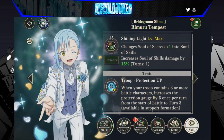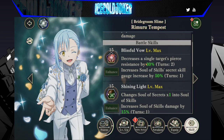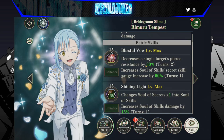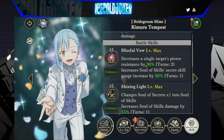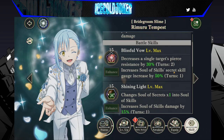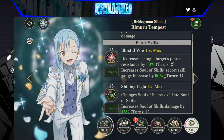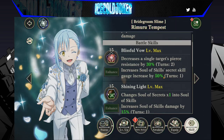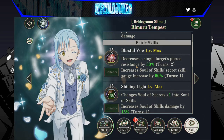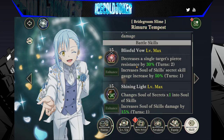I think he is a fantastic support unit because the pierce resistance down is essentially what Water Ranga does — 30% down — but his skill costs 25 points, and the second effect on Water Ranga is not as good; it's like counterattack rate down, just trash. This skill blows it out of the water, 10 points less, plus 50% secret skill gauge increase from greens. It's working real good if you're piercing a lot.